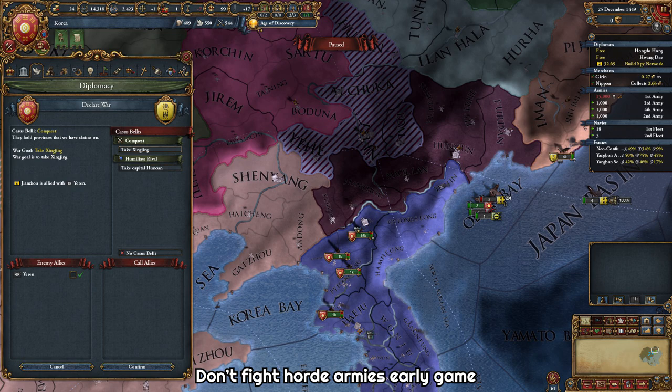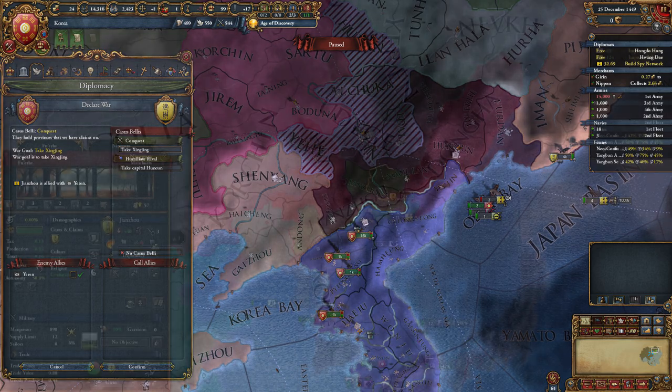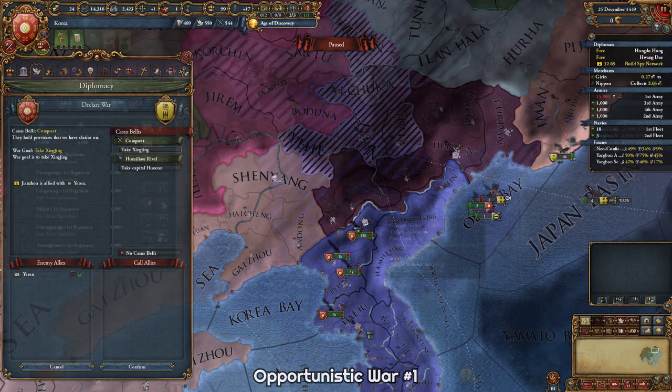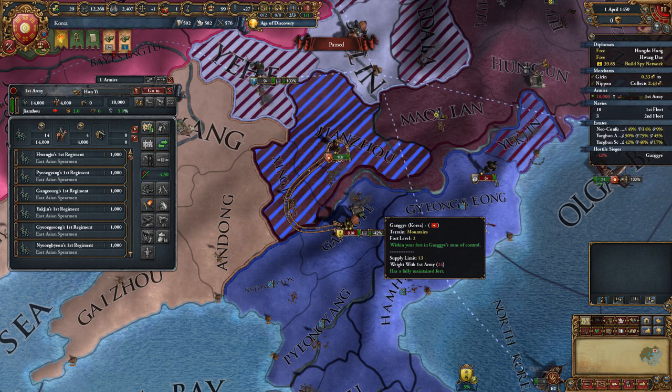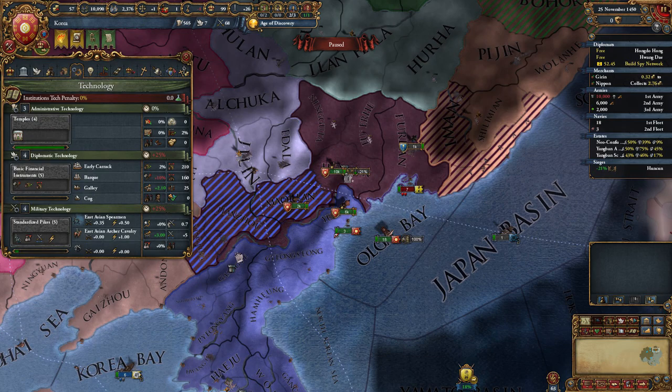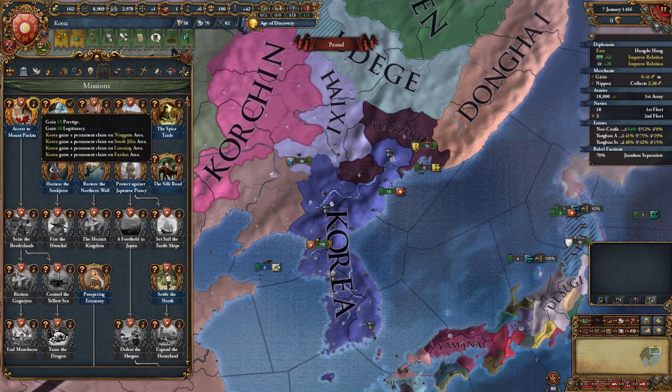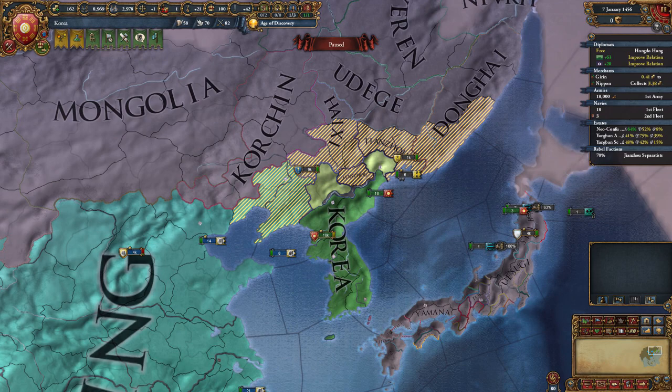I would also avoid fighting their army if possible, unless you're defending in a mountain province. Just focus on sieging them down and you will get the war score eventually. In my game, Jianzhou was allied to Yeren, but they were busy fighting Haishi and Dongai, so it was a good time to attack. I sieged down the war goal quickly, then found an opening where their army was sieging my mountain fort, so I attacked them and won that battle. Then I sieged down their level 3 capital fort. Finally, I finished the war and took the province of Jianzhou — it has a new modifier giving tolerance of true faith and prestige modifiers — and their capital fort, so I don't have to siege it again in the next war. I also took all their money and war reps. Coring Jianzhou completes the first mission, giving us some permanent claims.